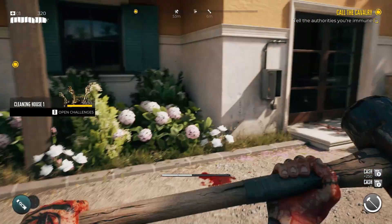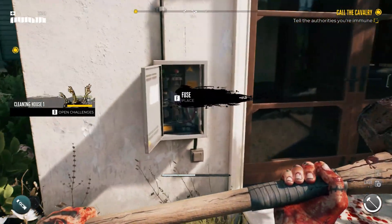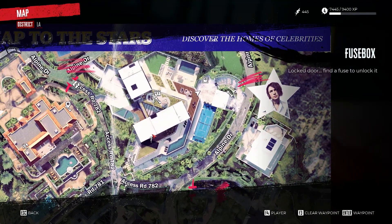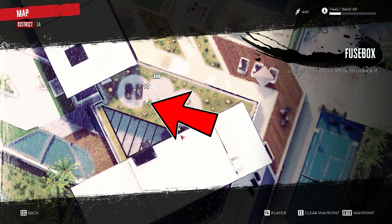You will find several locked doors that have a fuse box nearby. Before you will be able to unlock them, you have to progress in the storyline until you reach the Emma house, and inside it you will find a trader.